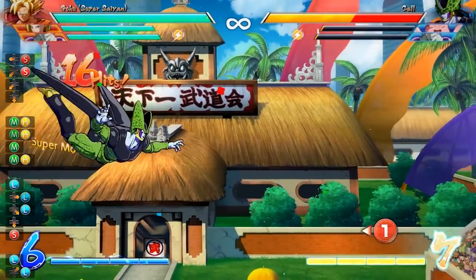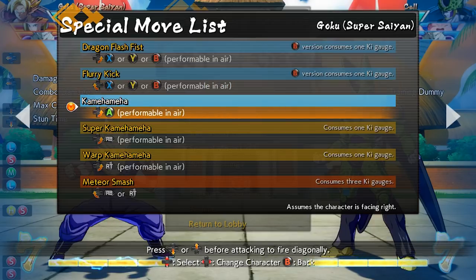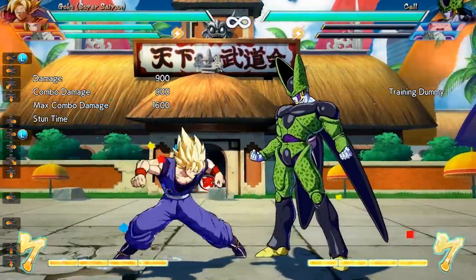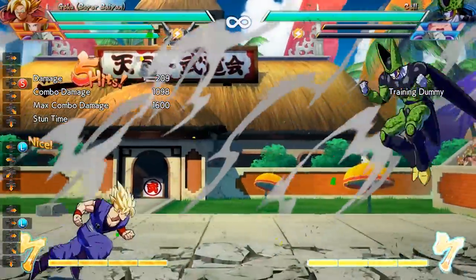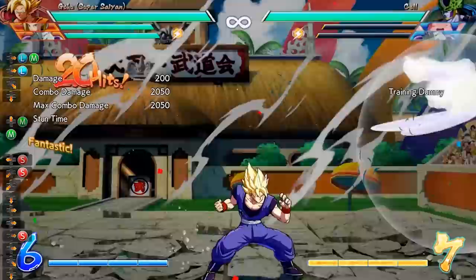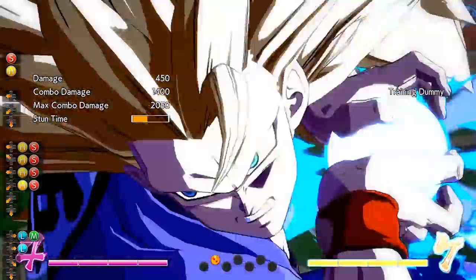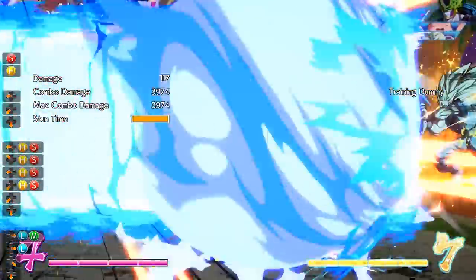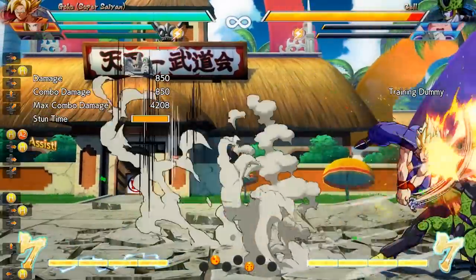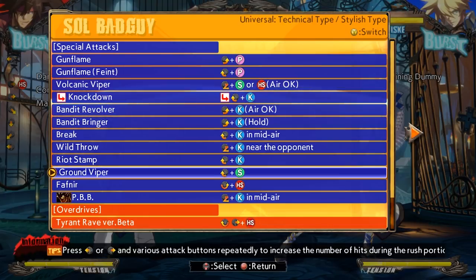Another area where Dragon Ball FighterZ makes a conscious effort to reach out to people new to fighting games is in their simplified commands. With every move being a different variation of quarter-circle-forward or quarter-circle-back, it's very easy to see that they wanted to keep these inputs simple to cut out the middleman of learning combos for newcomers. Before becoming a YouTuber, I didn't think commands were that big of a problem for new players, but I've received numerous comments asking how to perform quarter-circle-forward motions. I think many fighting game players don't mind simplified commands, but harder commands like half-circle-backs, half-circle-forwards, and SPD motions may have been a deal-breaker to newcomers.